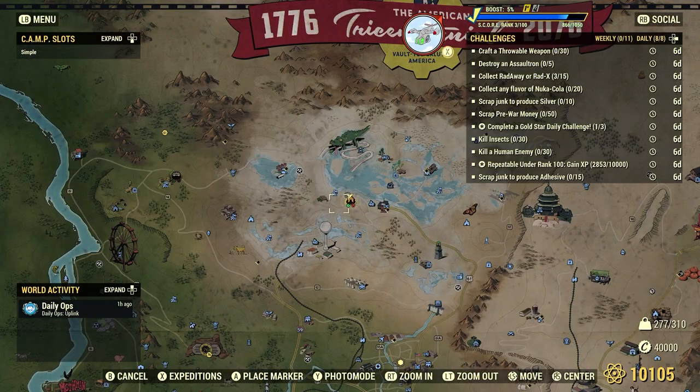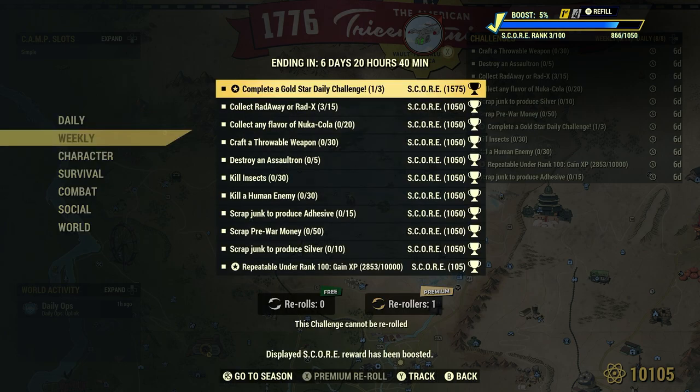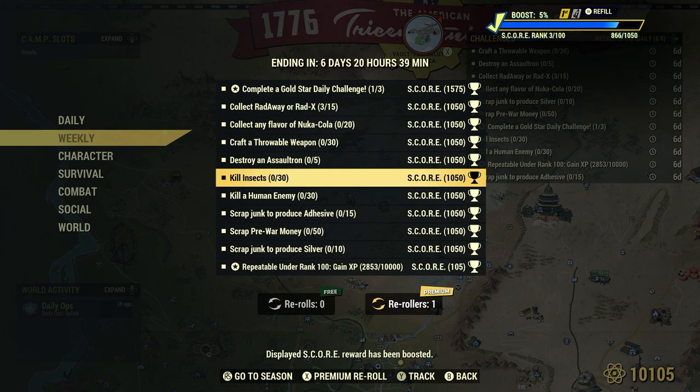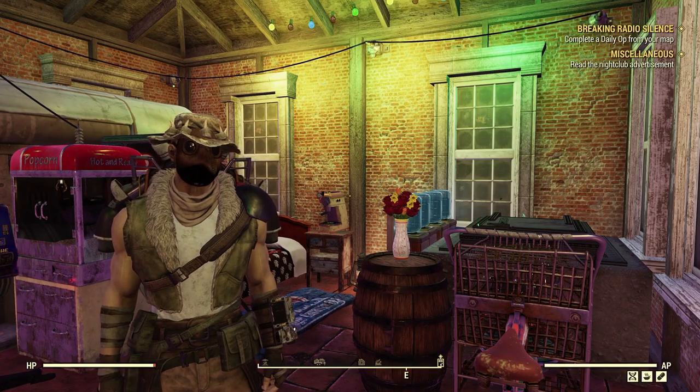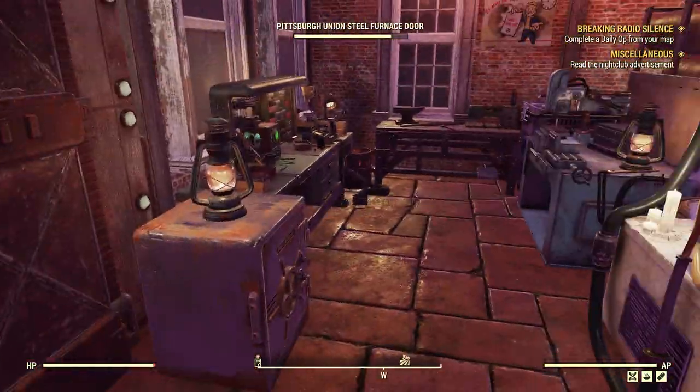Let's take a look at our weekly challenges. There are some things we can do right here in our camp. Scrap junk to produce adhesive — 15. There are many great spots for adhesive in and around the wasteland: wonder glue, handmade glue, and such. But we can bulk adhesive right at the Tinker's workbench — the fastest, quickest, easiest way.